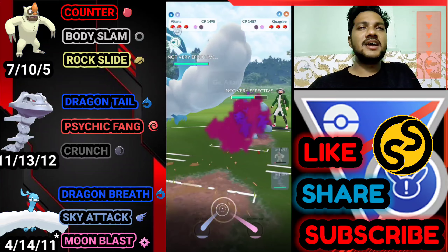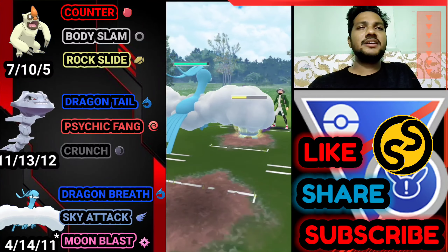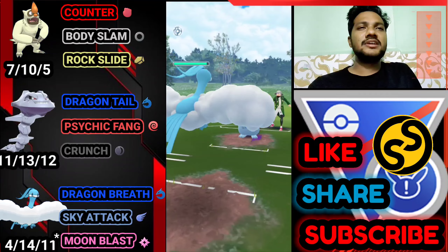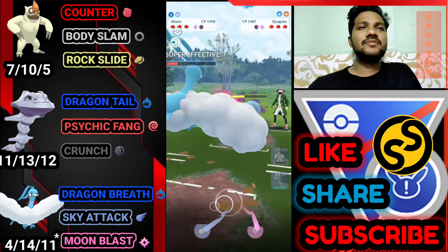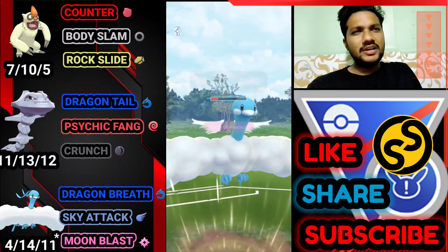Let's go for Body Slam — actually going for Rock Slide. He just uses his shield — let's keep overfarming. He brings Quagsire to counter, which is pretty bad. Let's bring out Altaria. I hope this one doesn't have Stone Edge.